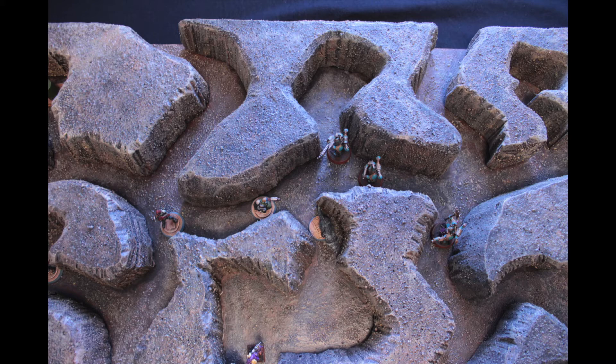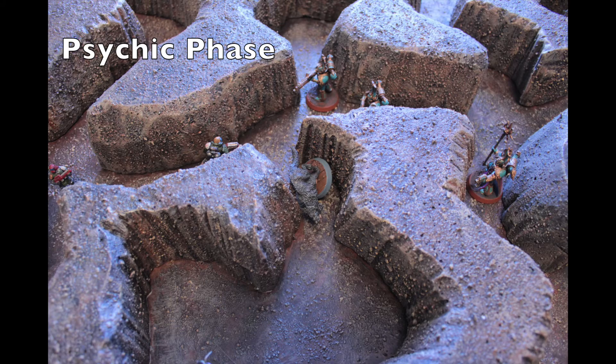Odeth has also moved up his Aspiring Sorcerer, Sickenray the Illuminator, to get within range to use his psychic abilities. With the movement phase done, we go to the psychic phase. Odeth taps his sorcerer and uses a psychic bolt against the Interceptor, managing to put two mortal wounds onto him — causing the very first casualty of the game. The Interceptor goes out of action.